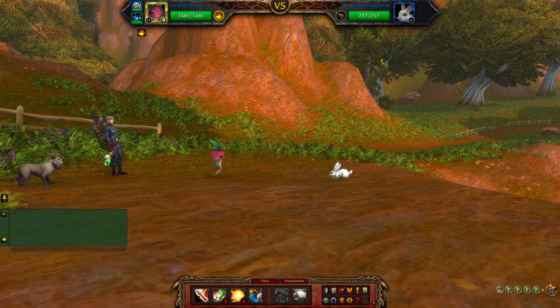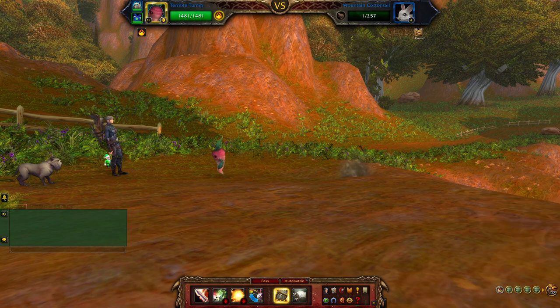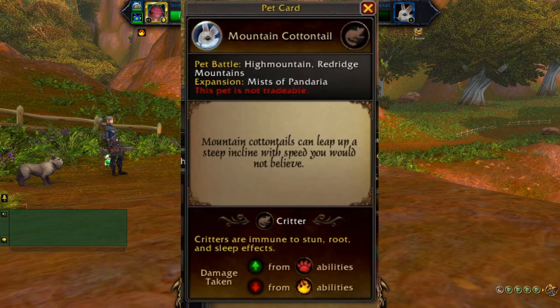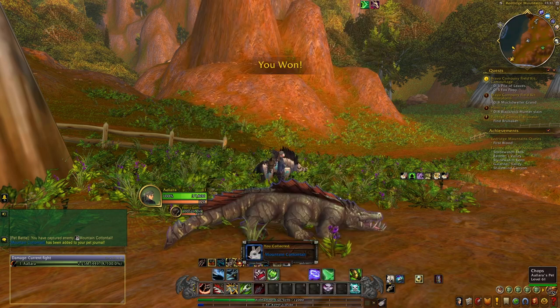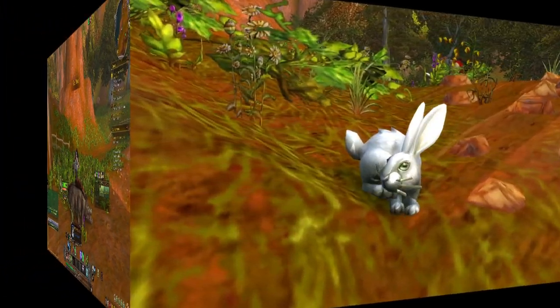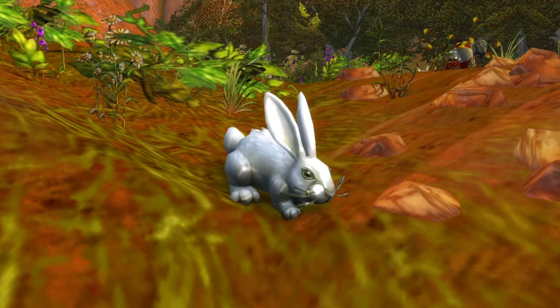Once you have found the rabbit of your choosing, go ahead and battle it business as usual. I use the Terrible Turnip because it has an ability where you cannot knock the other battle pet below one health, so you can't accidentally end it before you put it in a cage. And the fun fact for the Mountain Cottontail: they can leap up a steep incline like you would not believe. And that's it — that's how you find and acquire a Mountain Cottontail for yourself.